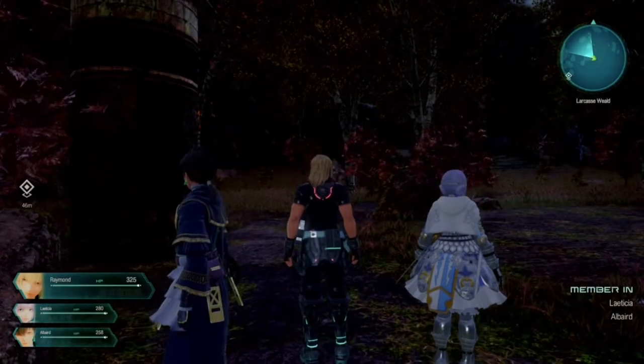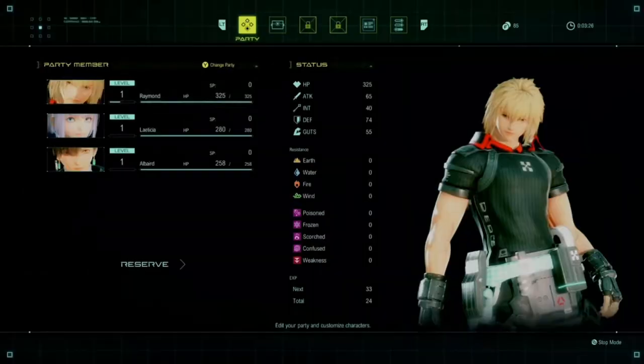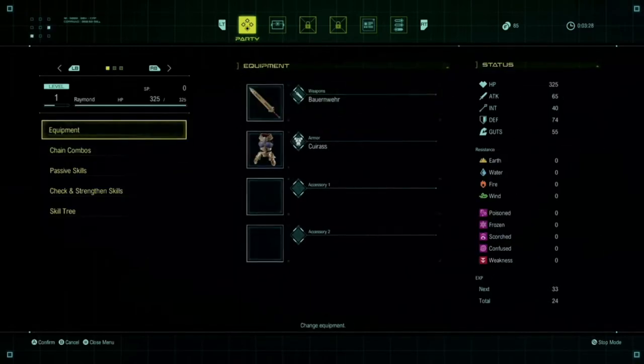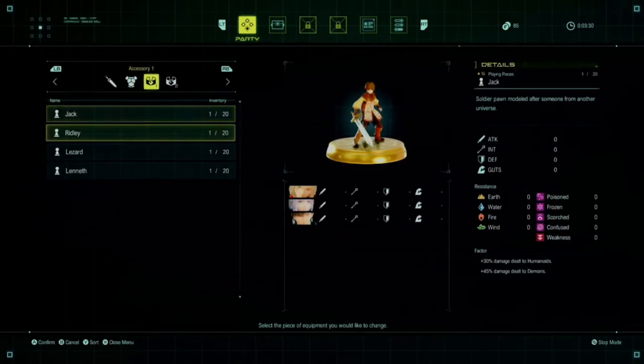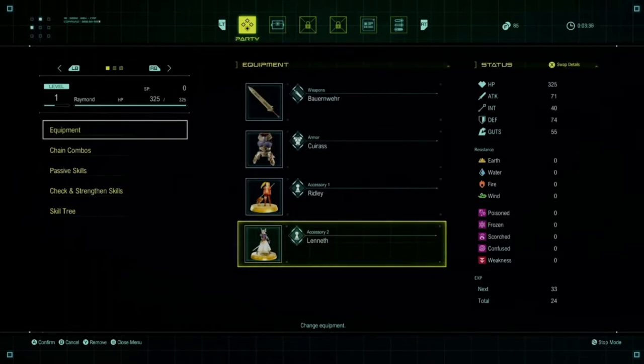First, we're going to equip these items. Raymond is our standard attack character, so we're going to give him the plus 10 attack and then we'll also give him the damage to undead because there's a bunch of undead over here.